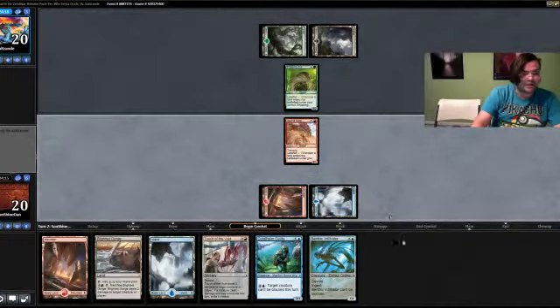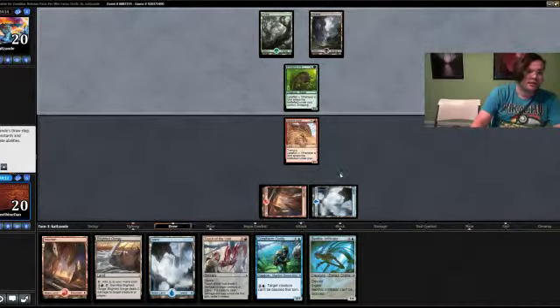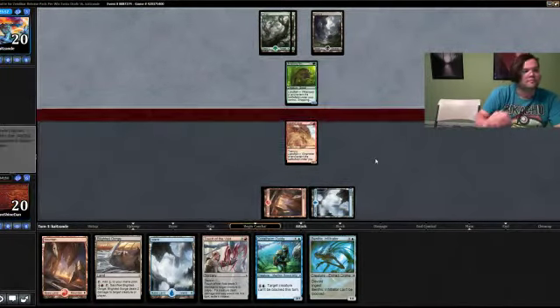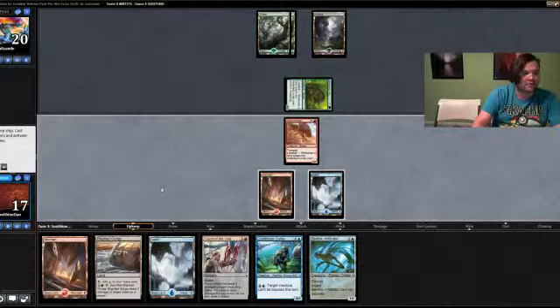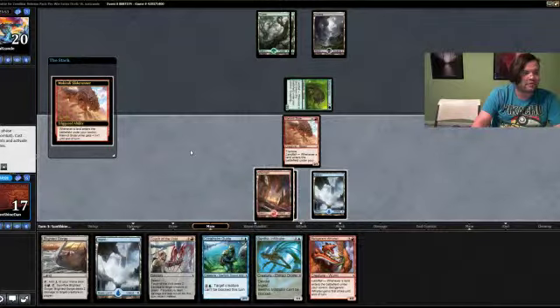The green opponent! We'll start with the Slide Runner first just because it gets in more damage. So we'll be going Slide Runner either into Touch of the Void or Slide Runner into Coral Helm. Our opponent's got the Snapping Gnarlid. Could be trying to race each other here — the Benthic Infiltrator will do quite a bit against the Snapping Gnarlid, it'll block it back, and let our McKinley Slide Runner get through.